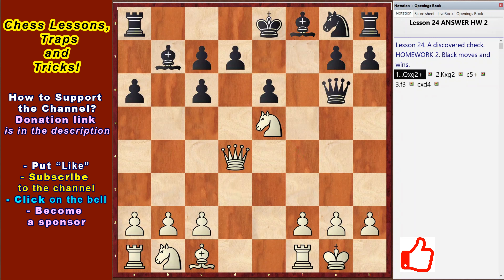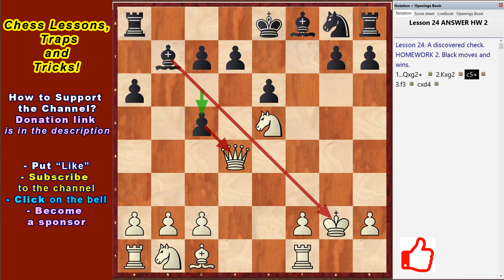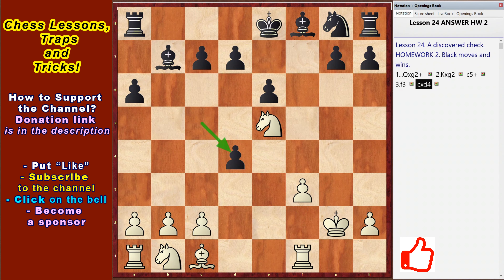The second task – Qg2 check, Kg2, c5 check from the bishop and attacking the White Queen, f3, cd4 and Black has a material advantage.